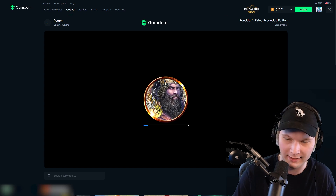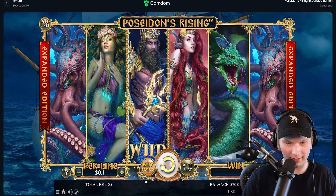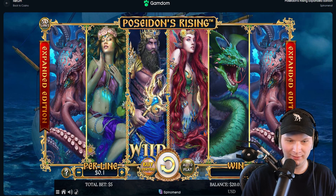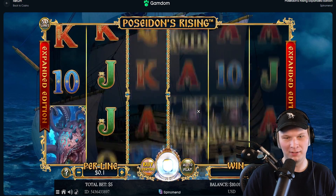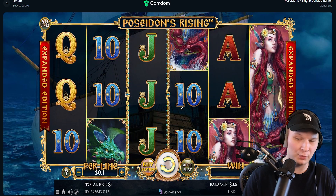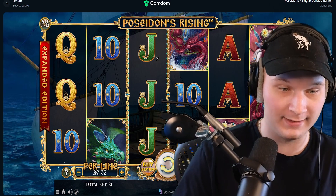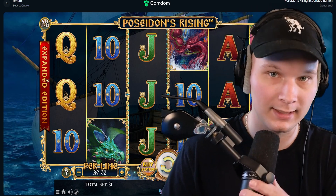Poseidon's Rising Expanded Edition — extra sixth reel. Total bet five dollars — I got four spins in me boys. Five dollar spins — boom — come on, please pay. Fifty cents on a five dollar bet. All right boys, hopefully you enjoyed this video. I need to stop doing these random slot videos — they always end in me losing everything. Like and subscribe — we're almost at 2K — and I'll see you guys in the next video!